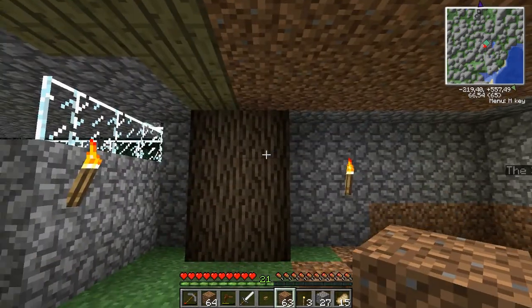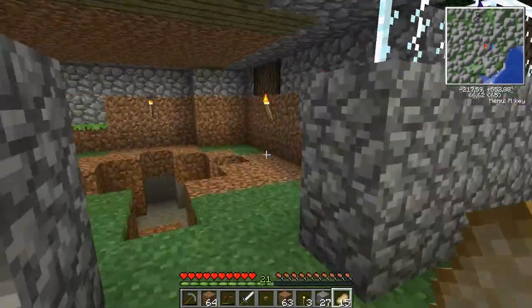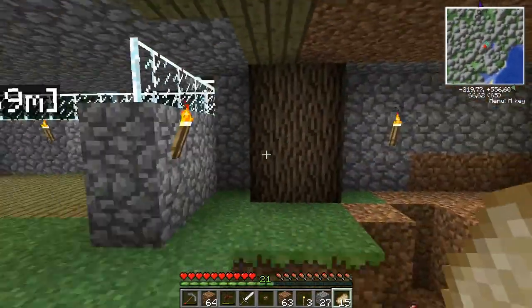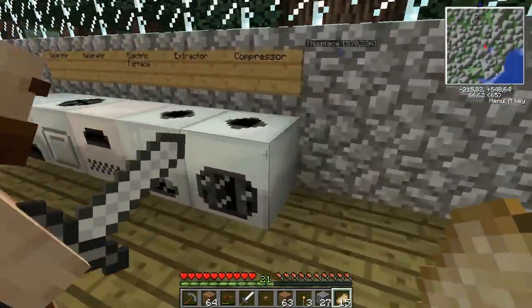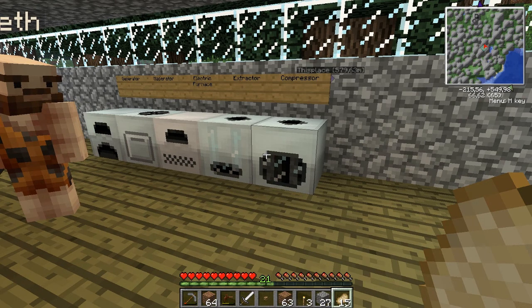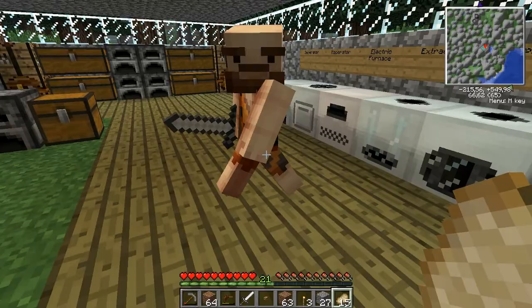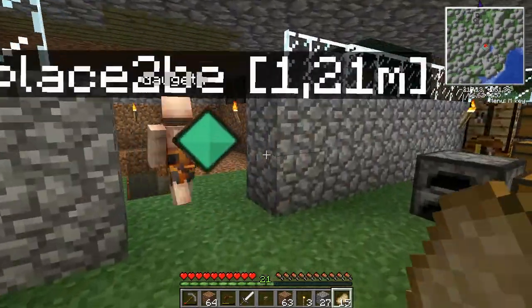I'm starving. Oh, how can you be starving? I eat like — when I have one hunger it's gone. We have our little lineup of basic machines here: generator, macerator, electric furnace, extractor, and compressor. Can you tell me about the compressor? You can use it for making alloy or carbon plating — for advanced machines, or for armor like the fly armor, you make that in the compressor.